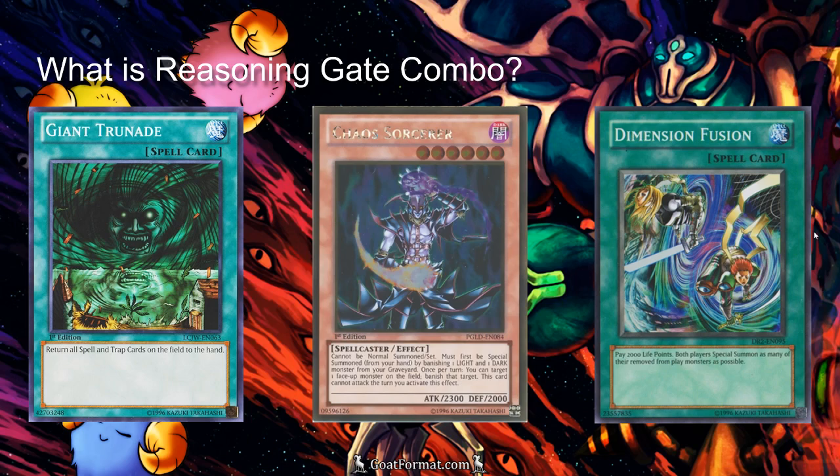Once you start bringing out those monsters, you're going to start thinking about how to set up your kill turn. That's usually going to happen with cards like Giant Trunade to clear all the spells or traps, and then Chaos Sorcerer and Dimension Fusion to bring a bunch of strong things back from the banished zone.